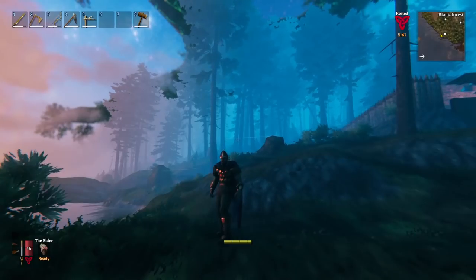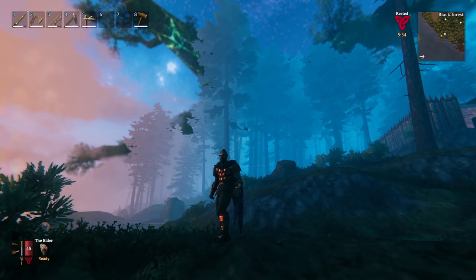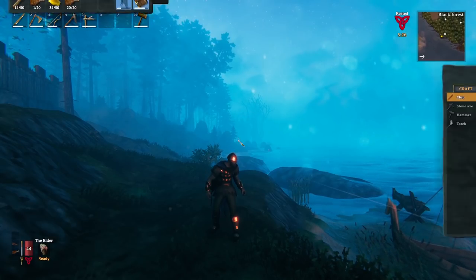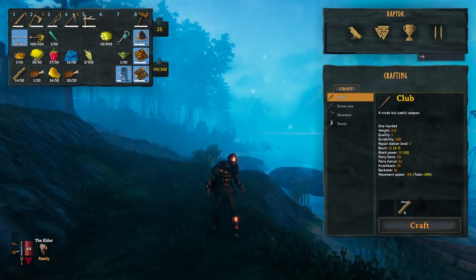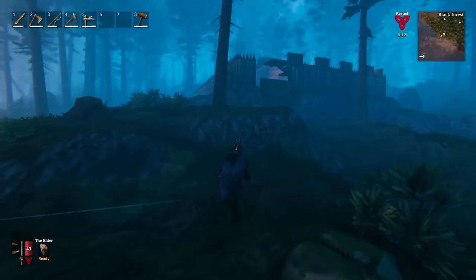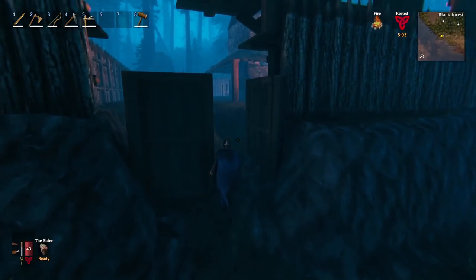If you're looking for troll armor, killing trolls gives you 5 troll hides per kill. For a full troll armor set you'll need 4 pieces — a hood, tunic, pants, and a cloak. With that set you get a stealth bonus, which is really good for hunting deer to get deer hide for advanced weapons or your boat. It just takes a little time to gather.